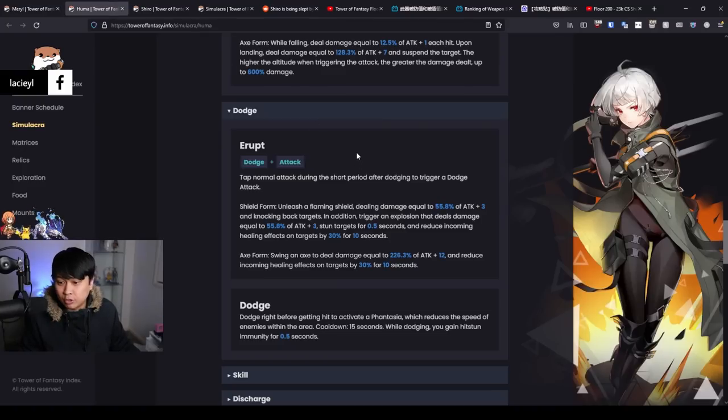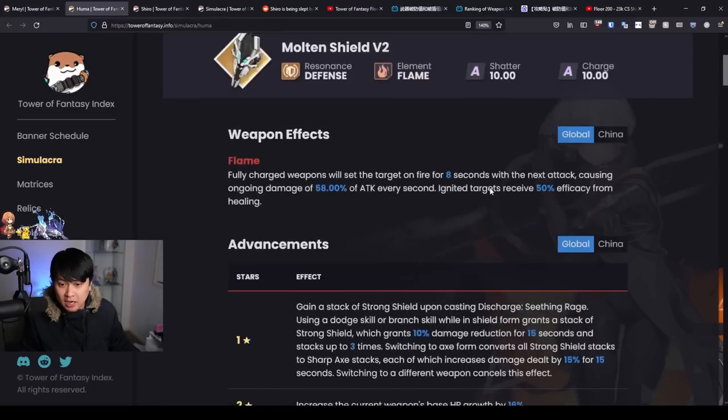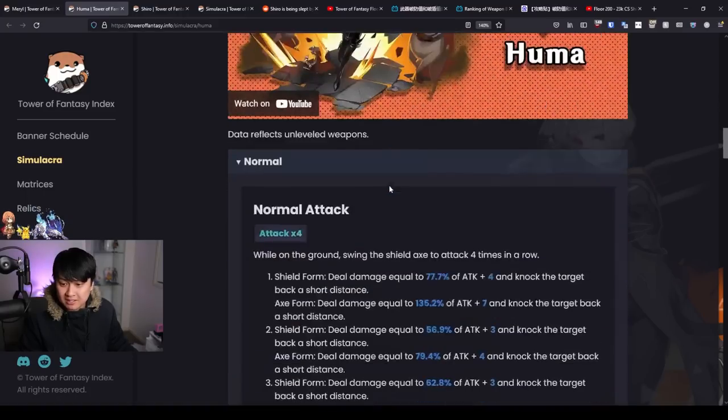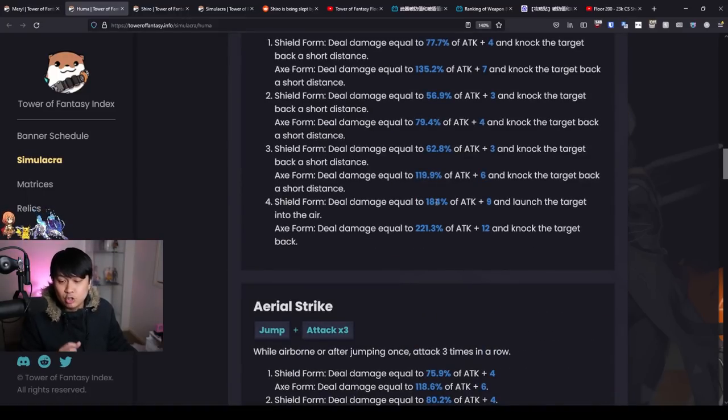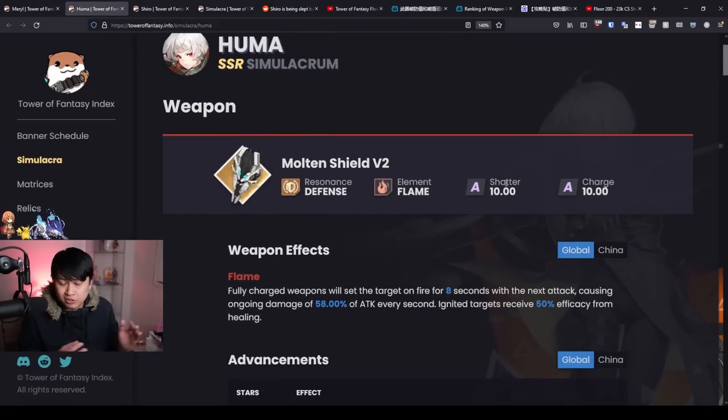What shield breaking capability each character has is dependent on the attack percentage — for Huma that's 77.7% — as well as the shatter stat, which for Huma is 10. What I'm saying is that if you have a Molten Shield V2 at level 1 versus level 100, they are actually going to shatter the same because the ratios are the same. The ratio does not scale up at all, and the shatter stat does not change unless you get constellations.